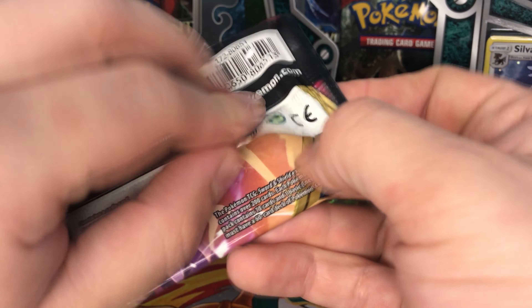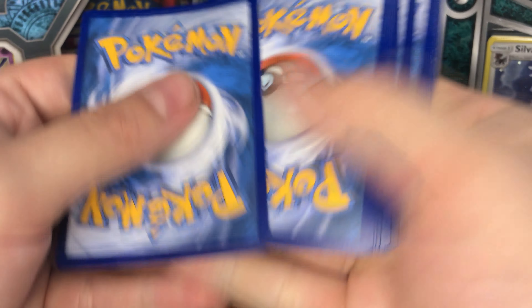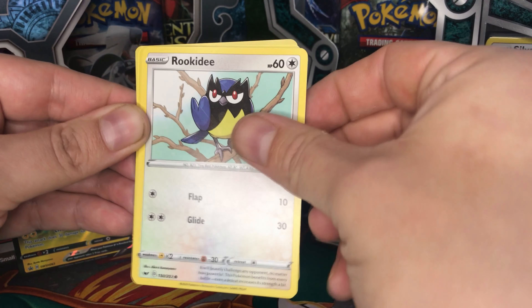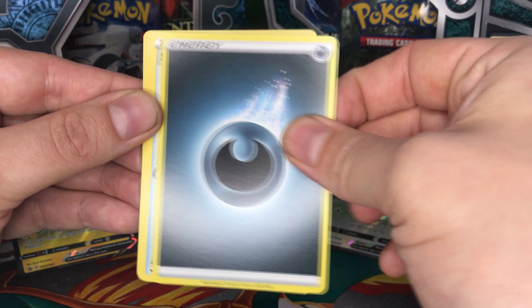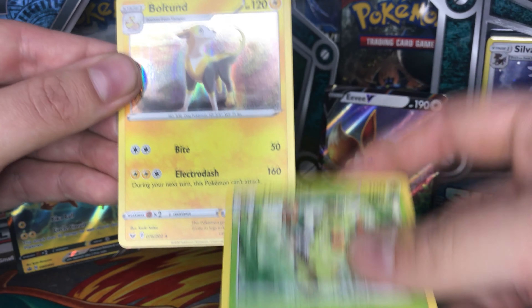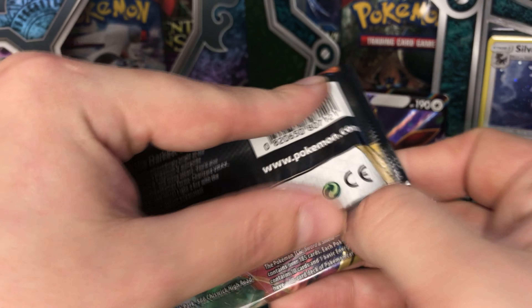Let's open Sword and Shield next. A white one — here is the online code for you. So we got Gastly, Rockeater, Sizzlipede, Snom, Mawile, Splendid Rivers, Dark Energy, Citrus Berry, Crovasire, Takivaki. We got Boltund as our rare card. At least it's holo, but we have three of them already.